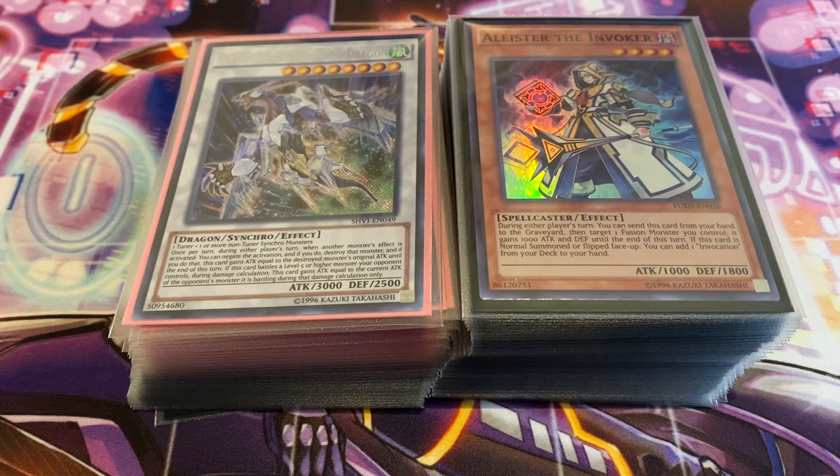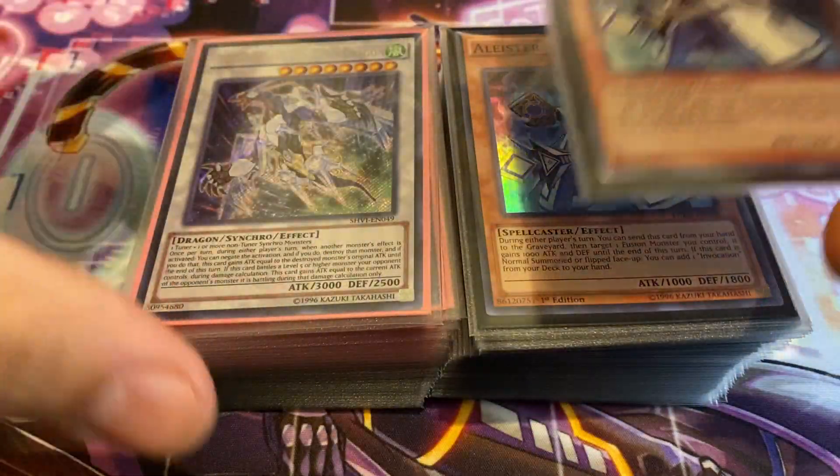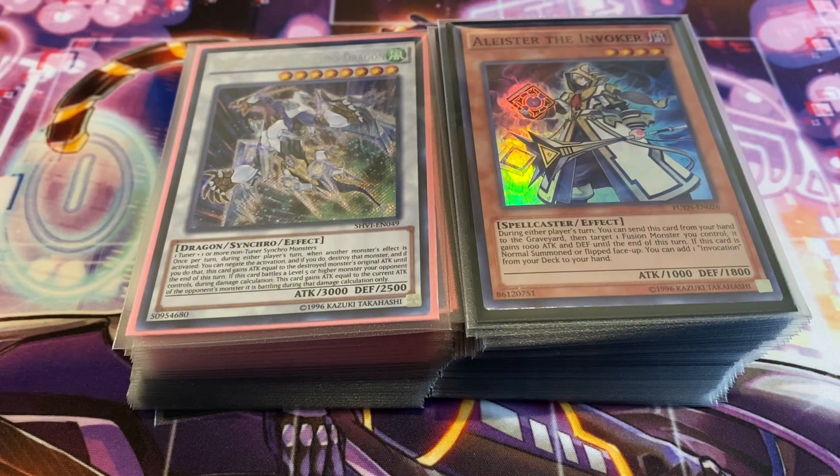Hey everyone, welcome back to the channel. So it's Christmas Eve and I decided to bring you guys a special deck profile today. This time it's on Invoked Wind Witch. I double-sleeved my deck because I got the IP Masquerina sleeves and I didn't want to get them messed up. It is still a 40 card deck, so it's going to look a lot bulkier than it's supposed to be. I decided to go back to a classic deck profile — Invoked Wind Witch was relatively new when I first got back to the game, and I've always liked it. I'm a huge fan of Fusion decks, especially ones that can also incorporate Synchros, and I tried to make this as competitive as possible.